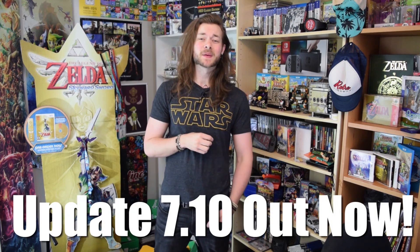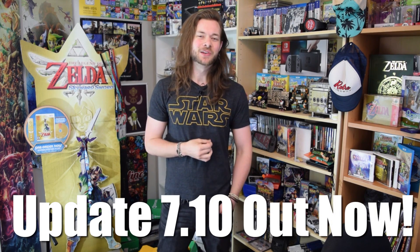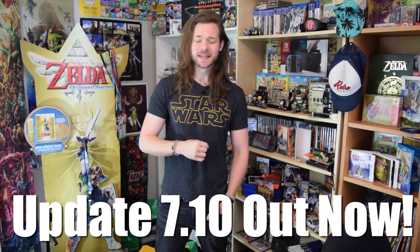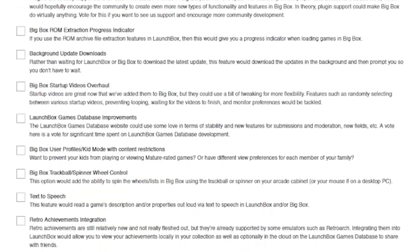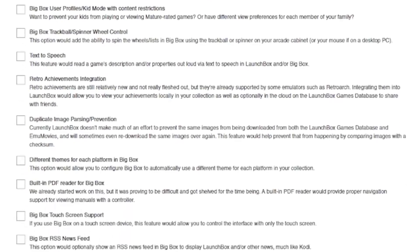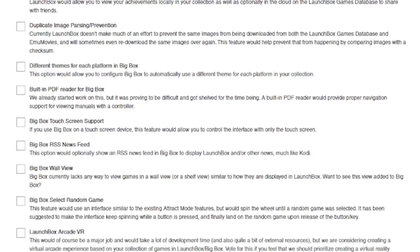First up, LaunchBox 7.10 is finally here. It launched on Friday and honestly, it's been a while since I've announced a new update — and by a while, I mean at least three weeks. Jason's slacking; there's usually one every 2.4 days. And if you remember that poll I talked about a few weeks back, where you could vote on what you wanted to see out of LaunchBox in the future, we have implemented three of the highest voted things on that list in this update.